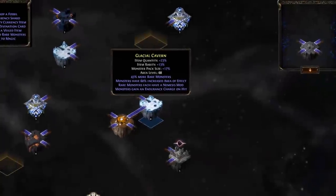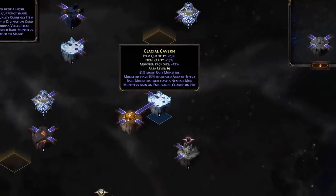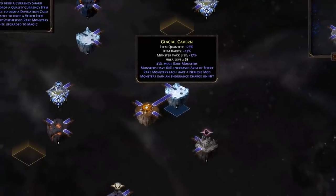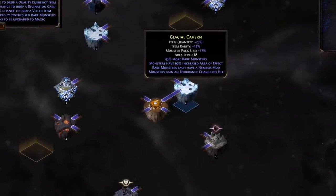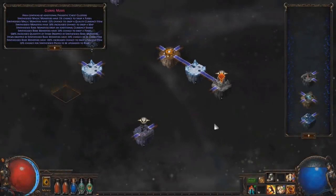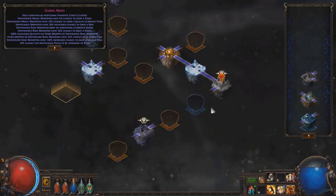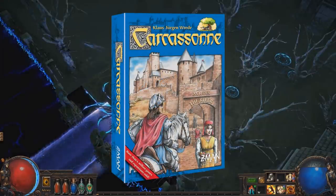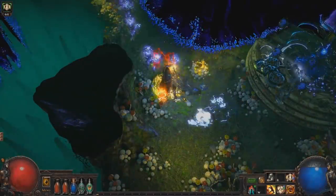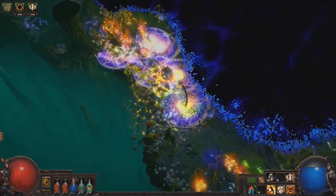Chris Wilson, co-founder and lead producer at Grinding Gear Games, said that inspiration came from both Delve League's exploration map, but also from board games, which can be seen clearly in the memory map's rather adorable aesthetics. When designing Synthesis, Chris and Jonathan sat around a table fiddling with pieces from the board game Carcassonne, seeing how they fit together to create different paths. I wanted to share this little bit of backstory because I found it a really cosy thought.